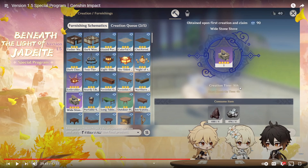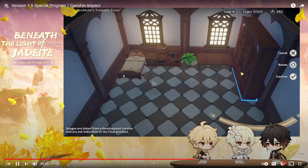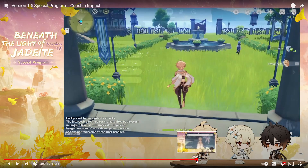Creation time shows 16 hours, though that might not be accurate — similar to how the blacksmith showed 20-hour crafting times in early screenshots that didn't end up being real. It'll probably be minutes. The customization menu shows furnishing load types with 200 total, broken into categories: decoration, small furnishing, large ornaments, wall decor, animals, indoor sets, and outdoor sets. Loads appear to be presets.